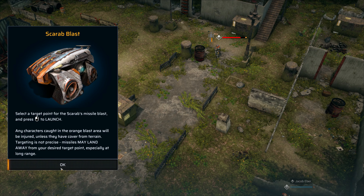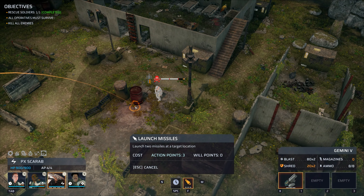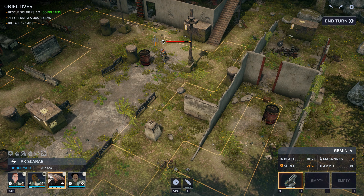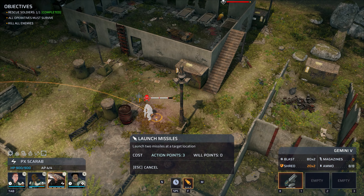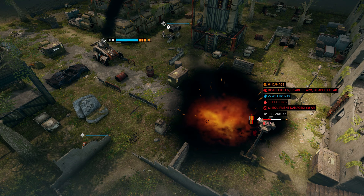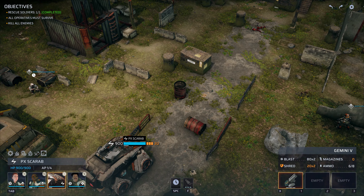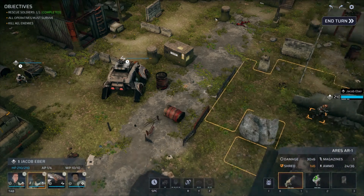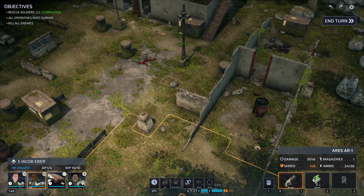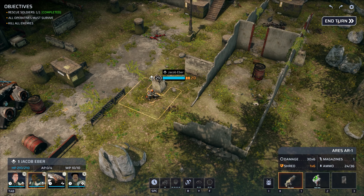I can use the missile! But I only have like three shots, right? Or is it unlimited? I have eight ammunition — okay. I think this is overkill, but let's see what happens. Awesome — this is my main, the tank is my main. Let's just end turn.